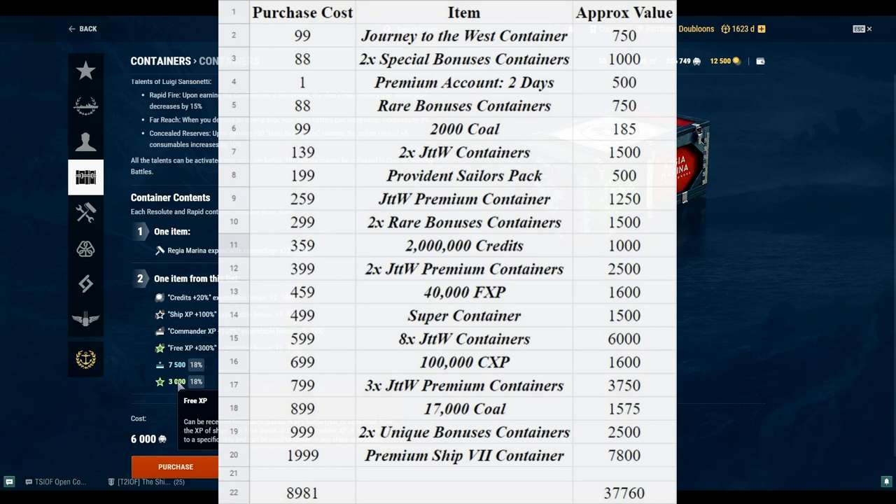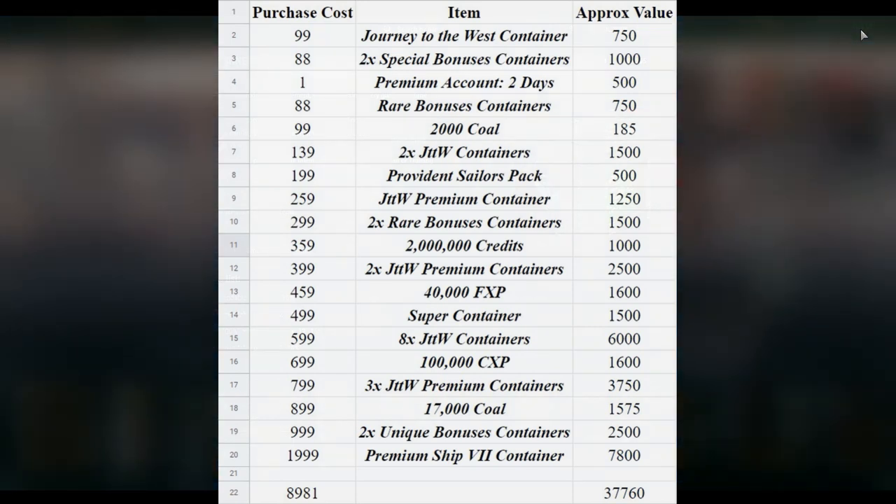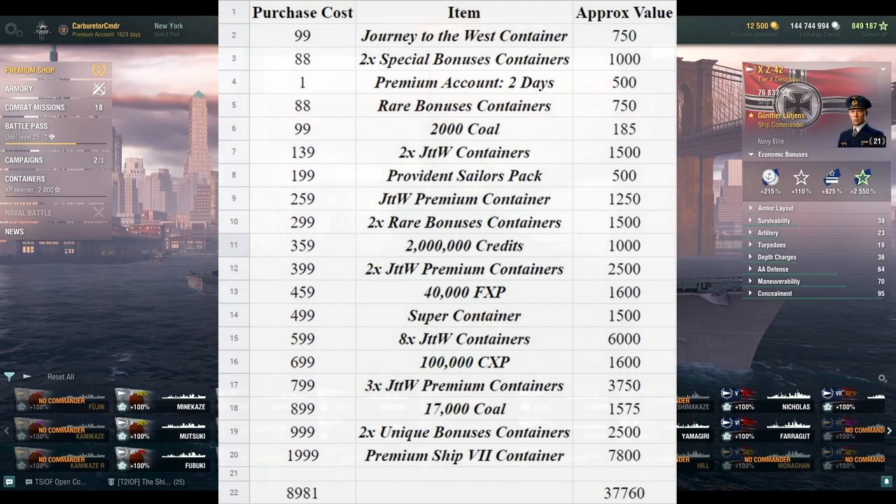Three of the Journey to the West premium containers is 3,750 doubloons. For 17,000 coal I gave a value of 1,575 doubloons. Two of the unique bonuses containers is 1,500 doubloons. Then we have the premium ship tier 7 container, which required a bit more math — I came to a value of 7,800 doubloons.